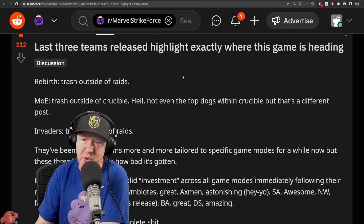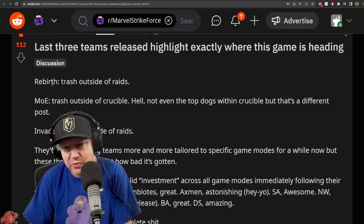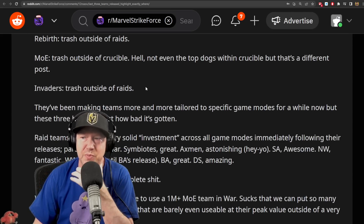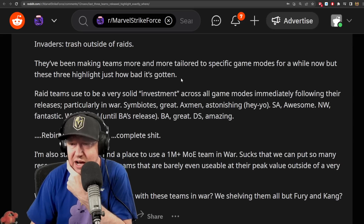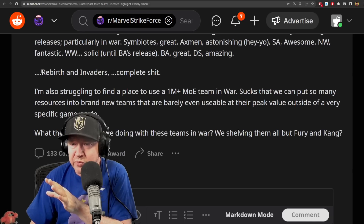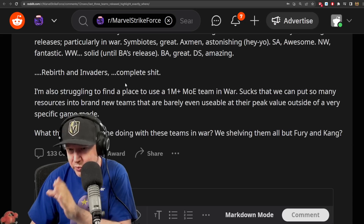I want to make a nuanced point about this post: last three team releases highlight where this game is heading. Rebirth - trash outside of raids. Masters - trash outside of Crucible, not even top dogs there. Invaders - trash outside of raids. They've been making teams more and more tailored to specific game modes. Great teams used to be solid investments across all game modes immediately following their release - like Symbiotes, X-Men Astonishing.